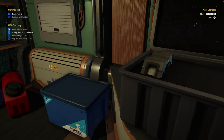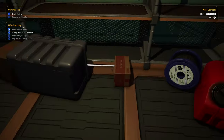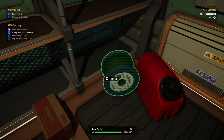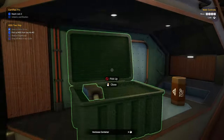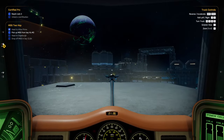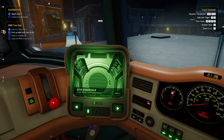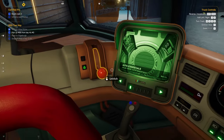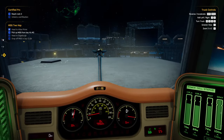Air filter — so we got one air filter. Cleaning supplies, craft supplies, data cable. Everything looks good there. Let's go grab our cargo.